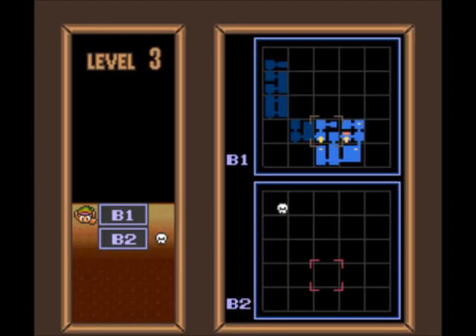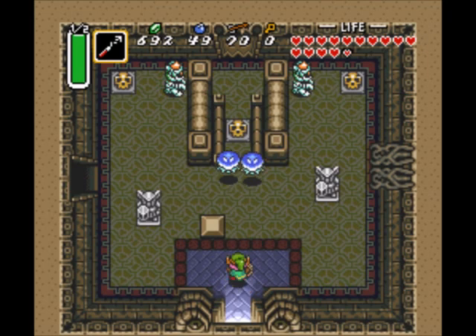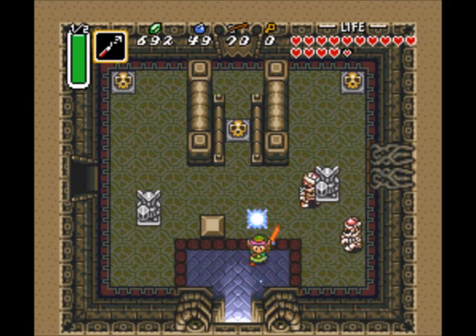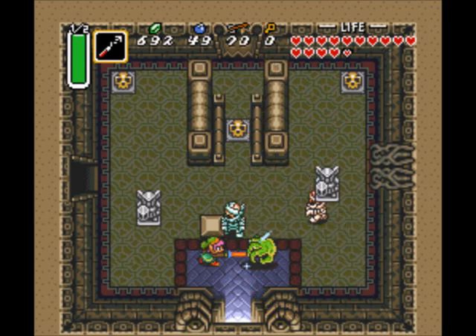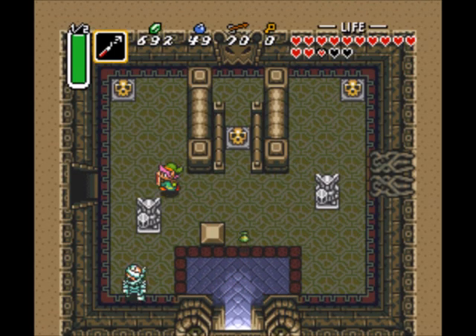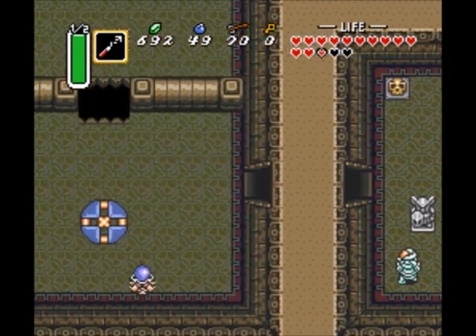Just check my map to see how we're doing. Yeah, we explored everything. I want to try and explore all the rooms of the dungeon if I can. I need my hearts. I'll get you later.